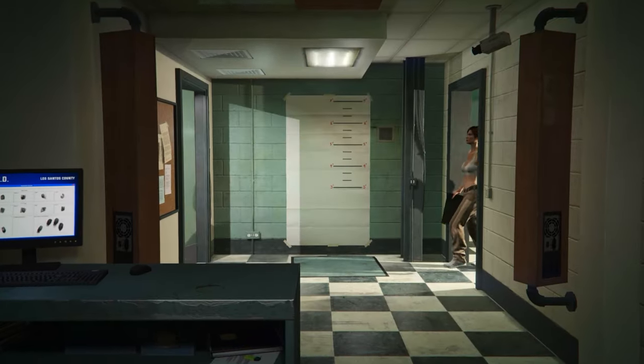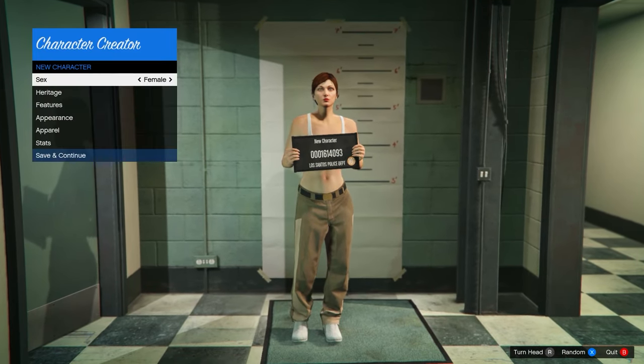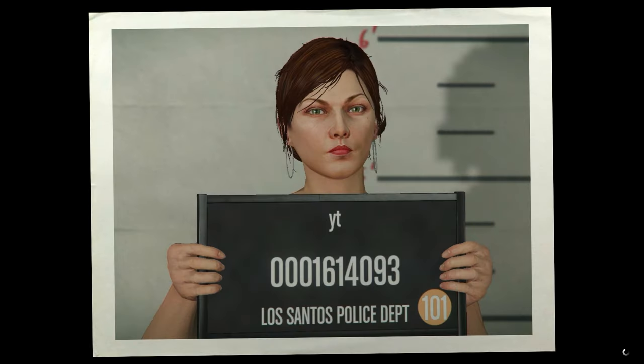Accept the alert if you get it. In the editing section, make sure it is set to female, then hit Save and Continue, name it anything, take a photo, and you should load into a public session.